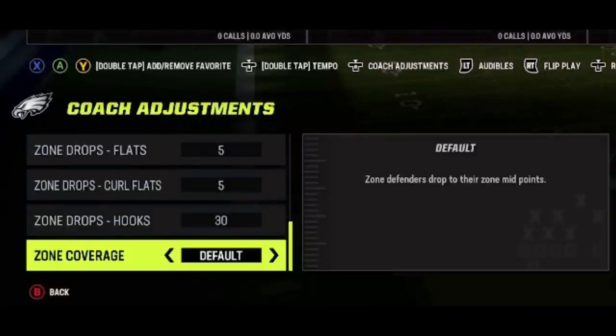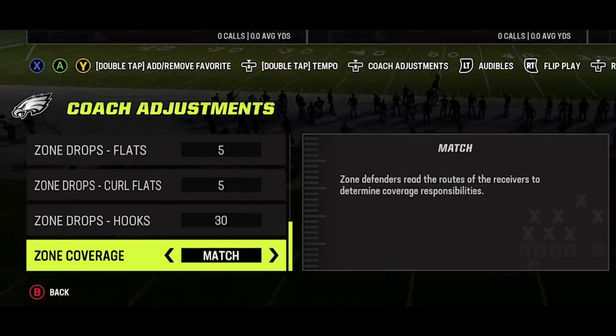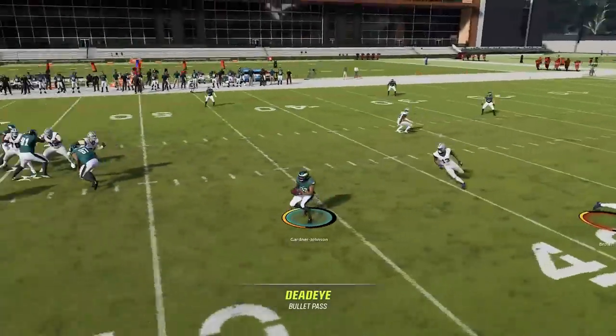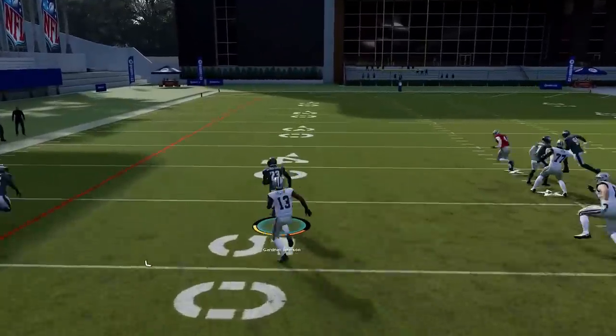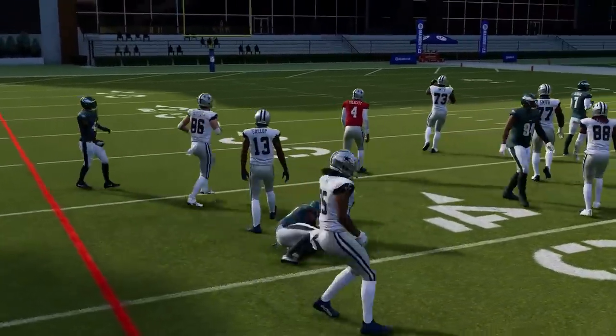Last but not least is zone coverage, which is only available on next-gen consoles. I tried several different setups, routes, and plays and had a hard time finding a visual difference. Cover four match defenses looked exactly the same either way, so I'd probably still leave it on to be safe, but I couldn't confirm a clear visual benefit.